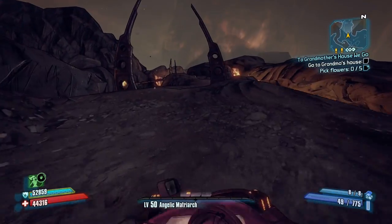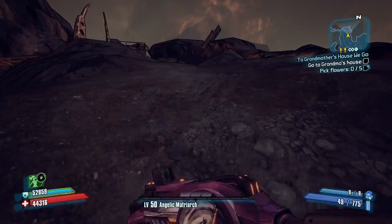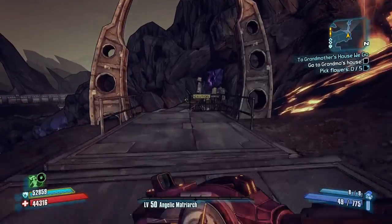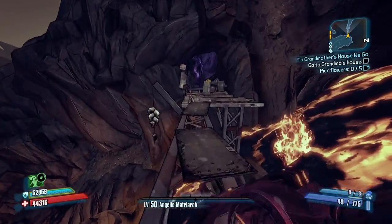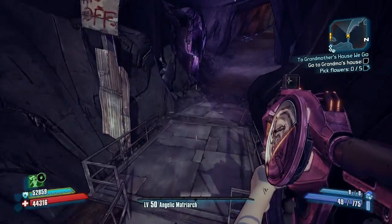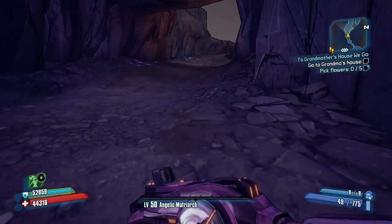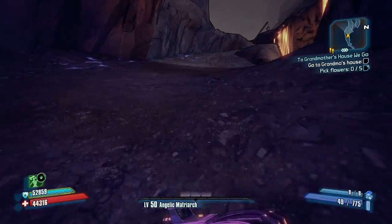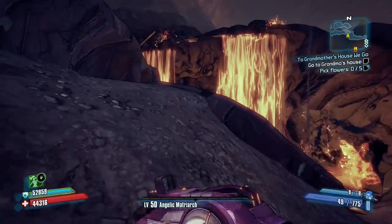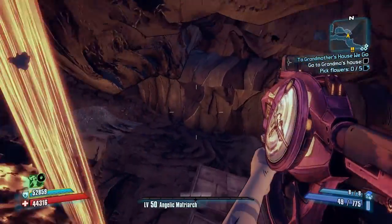Basically what you have to do is - this is in the Iridium Blight - the whole premise is you have to go back to Claptrap's place after you have completed the campaign, like completed the game and defeated the final boss. At Claptrap's place there will actually be an echo recorder inside his fireplace. You pick it up and then travel to the Iridium Blight. But you can't fast travel - you have to either walk or take a car. You can't die.